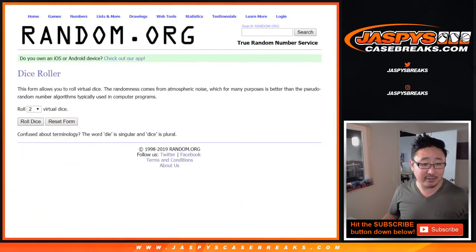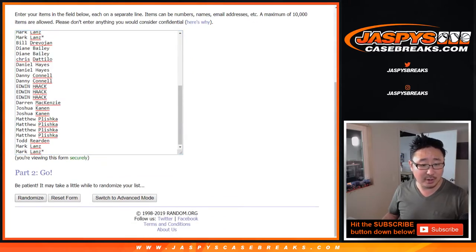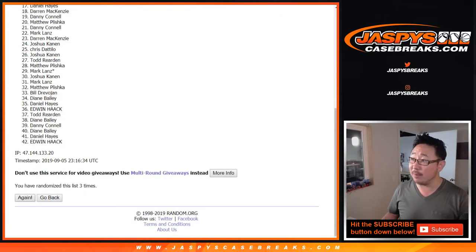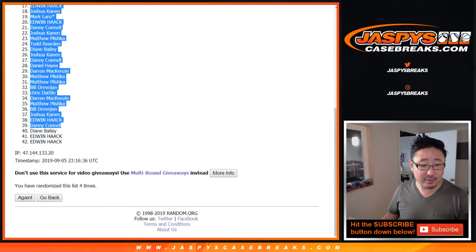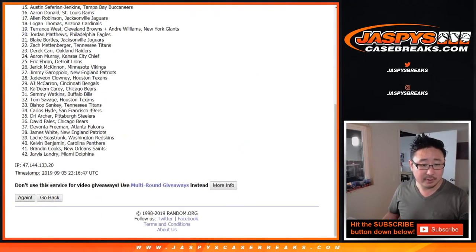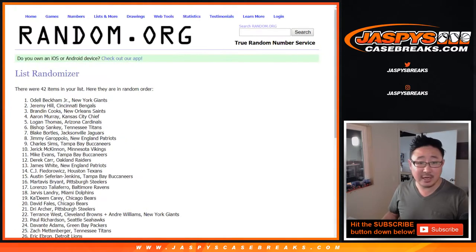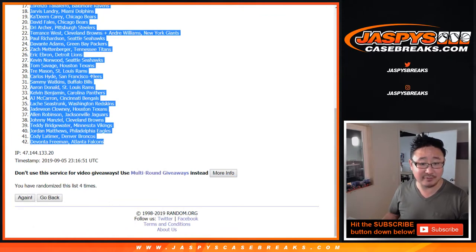Now let's do the randomizer really quick. Two and a two, four the hard way for each list. There's one, two, and four. Daniel Hayes down to Edwin, a couple Edwins. And two and a two, four the hard way for the players. One, two, three, and four. After four times, we got Odell Beckham Jr., rookie Odell Beckham Jr. down to Devonta Freeman.